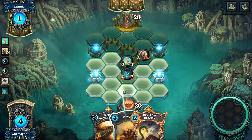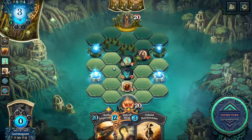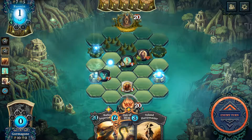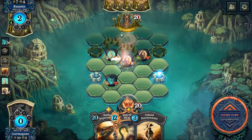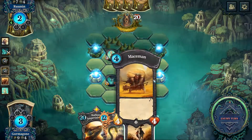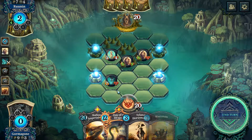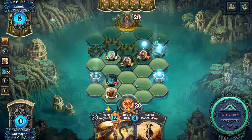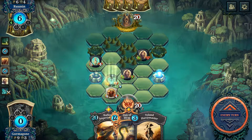So this guy is gonna drop down here. We're gonna draw a card — okay, that works out. These big guys are coming out now. Mace Man drops down here. Oh you bastard!